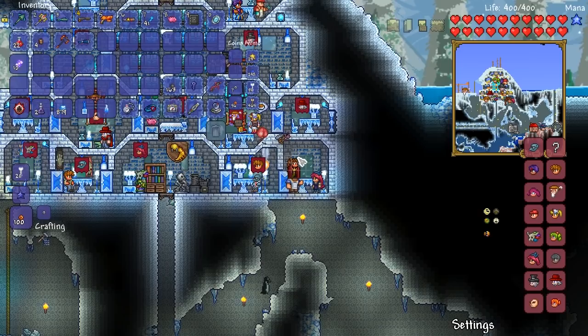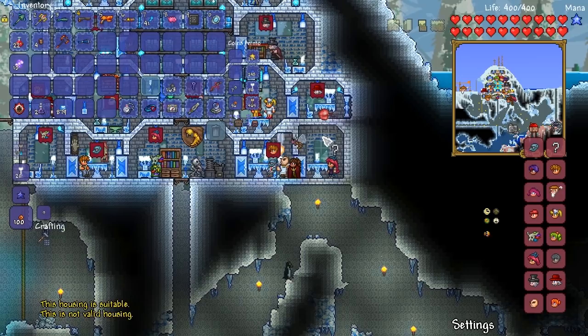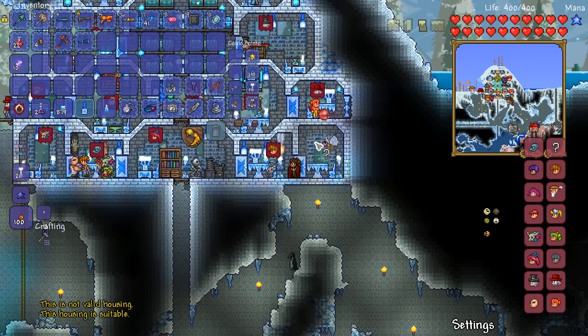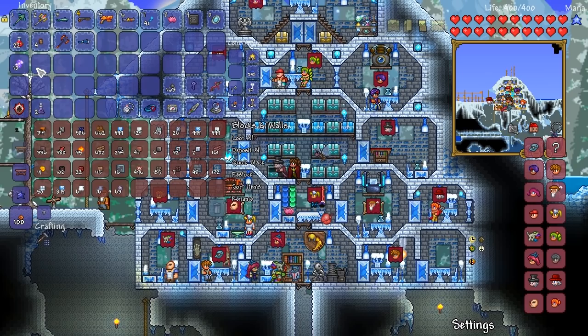I've done a little bit of troubleshooting with the house in the bottom right — in the last episode we had trouble trying to get it to be a valid house, and as you can see, I've now made it suitable. Here's the problem: a candle is not valid housing, a lantern is not valid housing, a regular torch is still not valid housing — but for some reason the frozen lamp is suitable. That makes absolutely no sense to me whatsoever, but I'm just glad I got it to work.